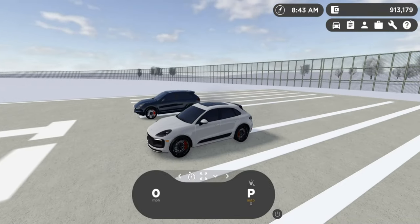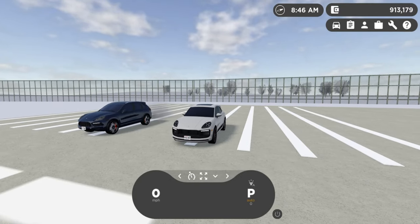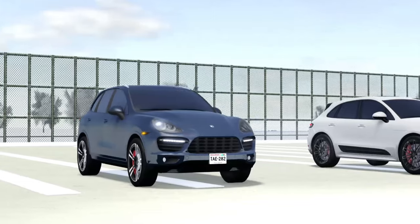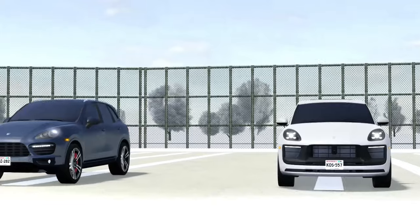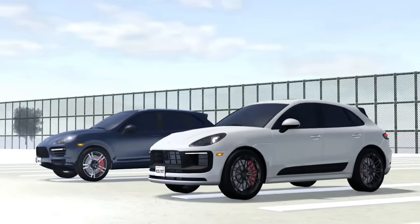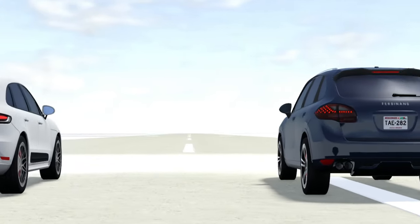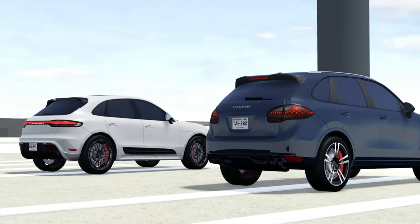Hi everyone, how's it going? Today I'm here with my friend Fedora and in Greenville we're going to be testing the performance between two of Porsche's main family cars — the Macan GTS and the Cayenne GTS. I chose these cars because they have really similar performance, similar top speed, and both have all-wheel drive. We're just trying to see who's fastest. Right now we're setting up for a drag race, but before that let's do some sound checks.